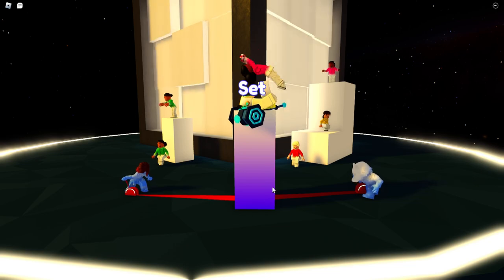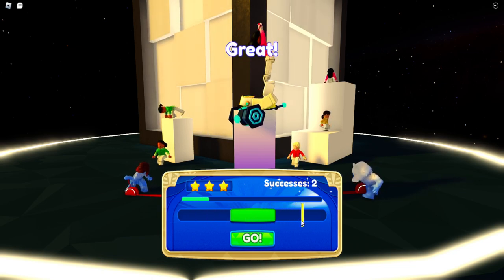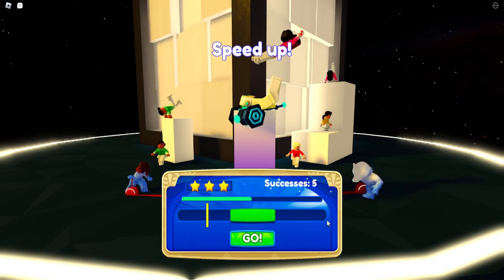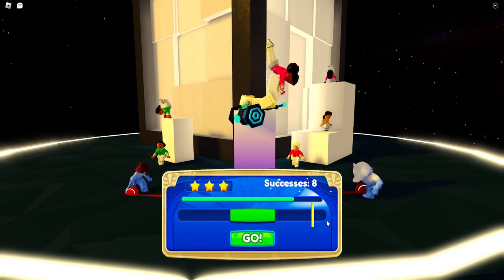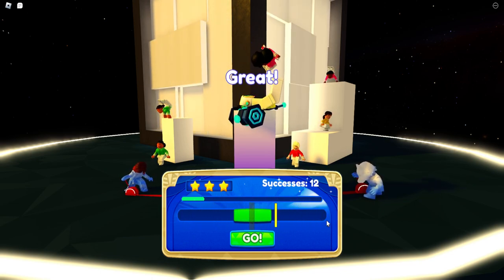The game is pretty simple — all you do is press spacebar and get 25 points. You have three lives, so you can mess up three times. You can only do one at a time, and it does get harder each time — the green bar gets smaller and smaller, and I think it gets faster as well.